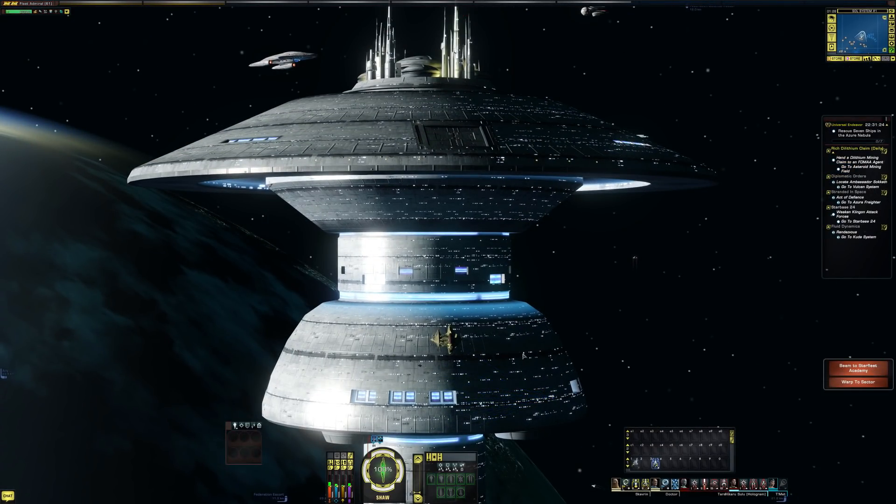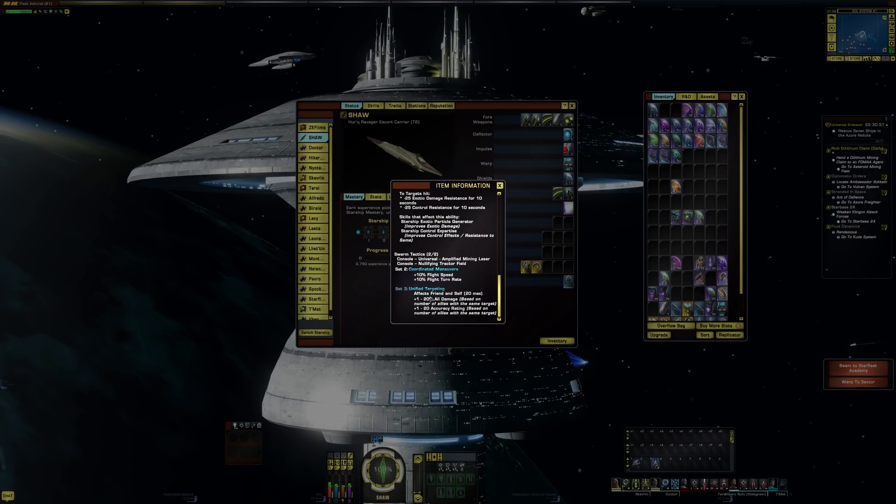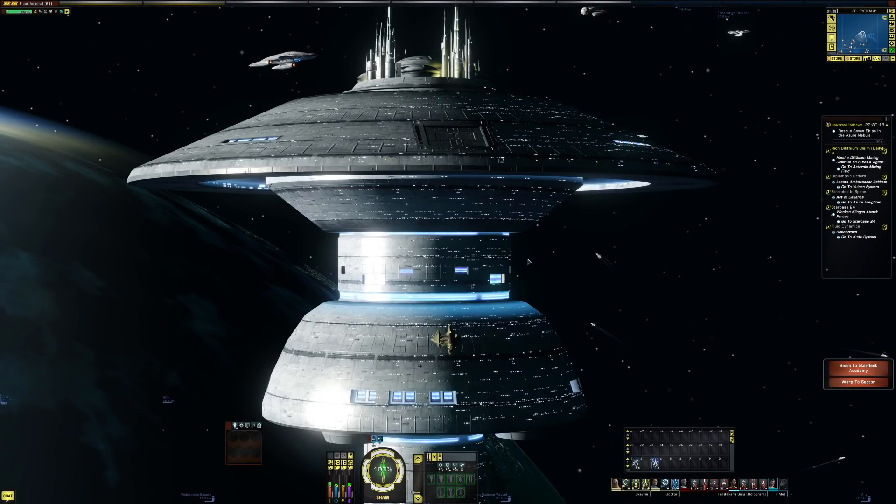When you fire that and any other enemies come in front of it, they get hit with it as well. We have the two universal consoles slotted, so we're getting Coordinated Maneuvers, which gives us plus 10% flight speed and plus 10% flight turn rate. But it doesn't look like we're getting the set three Unified Targeting. It's a little confusing because it shows two out of two, but in order to get three you normally need a three-piece set — that's something to research in the background.